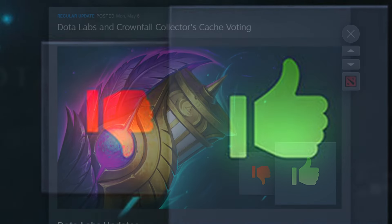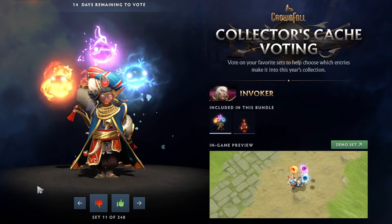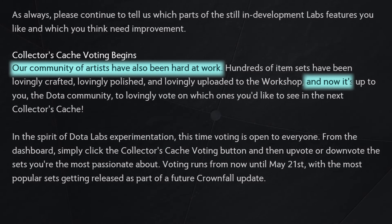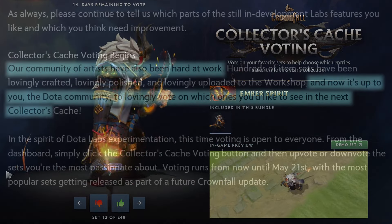Valve just dropped an update tonight, but it was for Dota 2, and it includes a feature that would fit perfectly for Counter-Strike 2: the collector's cache voting. Valve's official description says their community of artists have been hard at work, and now it's up to the Dota community to vote on which ones they'd like to see in the next collector's cache.